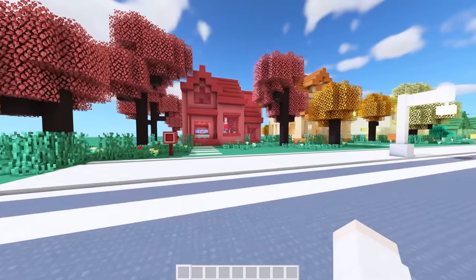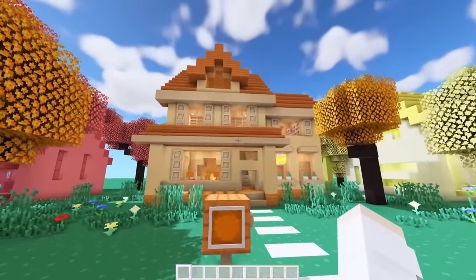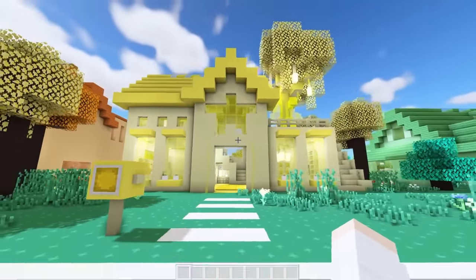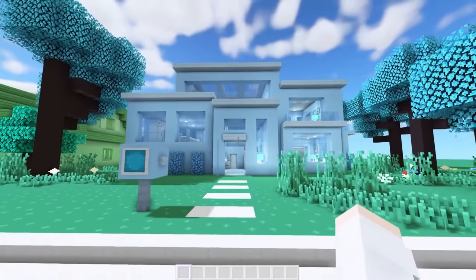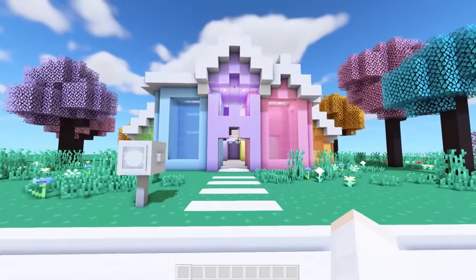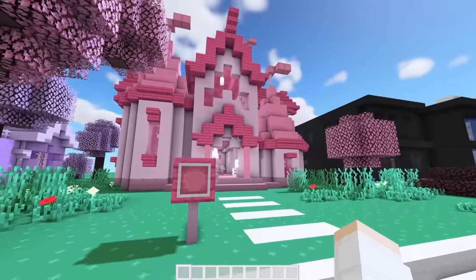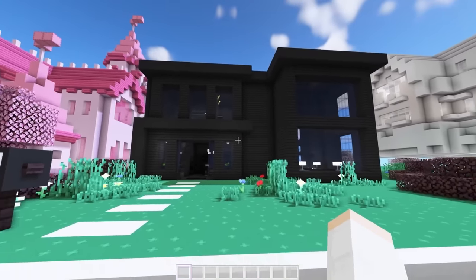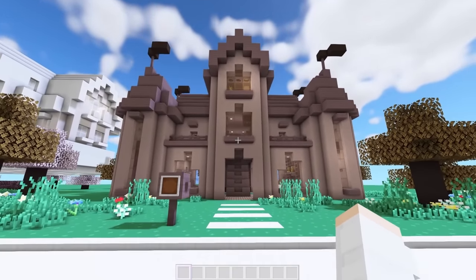Starting over here, we have the basic red house. Next to that, we have the orange suburban. Over here, we have the basic yellow house, the green suburban. Next to that, we have the modern blue house. At the end of the road, we have the cute rainbow house that we just built. Then across the street, we have the cute purple house. We have the pink fairy tale house. Then next to that, we have the modern black house, the cute white cloud house, and the brown fantasy house.